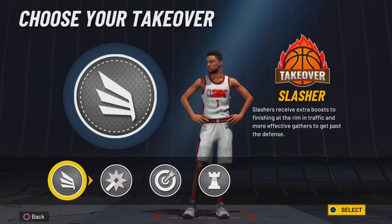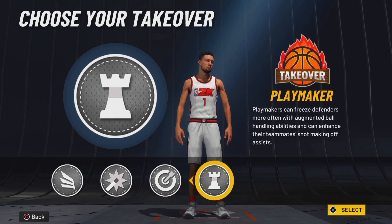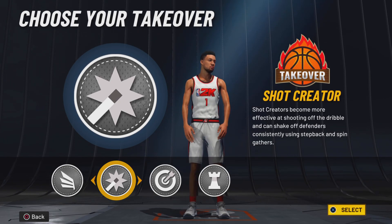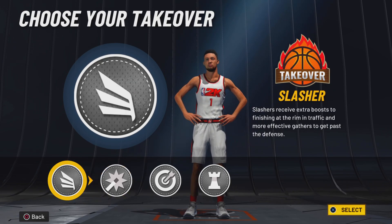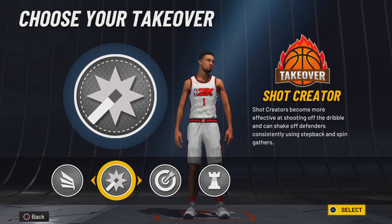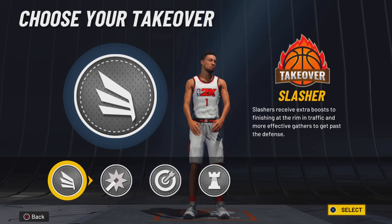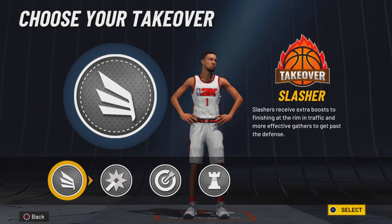Y'all see the takeovers — slashing, shot, sharp, and playmaking takeover. You can really choose either one. If you want to be Devin Booker, I would say go shot creating takeover. If you want to be more like Devin Booker — but me, I'm going to go slashing takeover, being that I already have an 80-plus mid-range and an 83 three-ball. I don't really need that much of a shot creator, and plus I do want to be able to get contact dunks on this build. Shot and sharp are not bad at all, in my opinion, but I'm going to go slashing takeover.